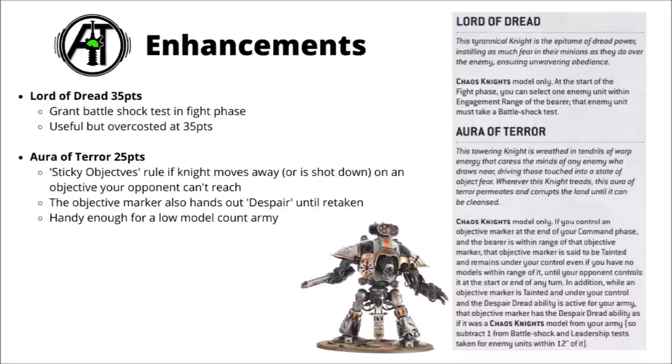The Mark of the Dread Knight for 25 points though I think is a lot more usable — this gives you sticky objectives, so if your knight moves away or gets shot down on an objective, the objective will stay yours provided you held it in at least one command phase. That's quite a nice ability for a low model count army like knights. The tainted objective marker also hands out the Despair debuff for the minus 1 leadership, though that bit feels a little bit situational. Still seems an okay use of 25 points spare at the end of making a list.